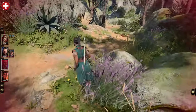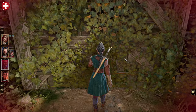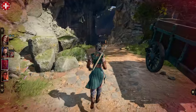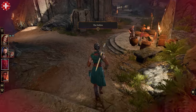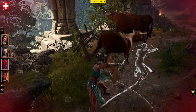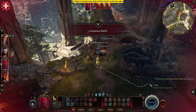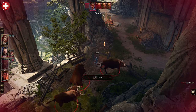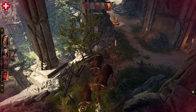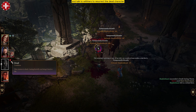Let's go to the strange ox. Now hit the ox — a fight commences. Skip all the turns until she dies. Once she is dead, take your main character to the camp and talk to her to resurrect the dead character.